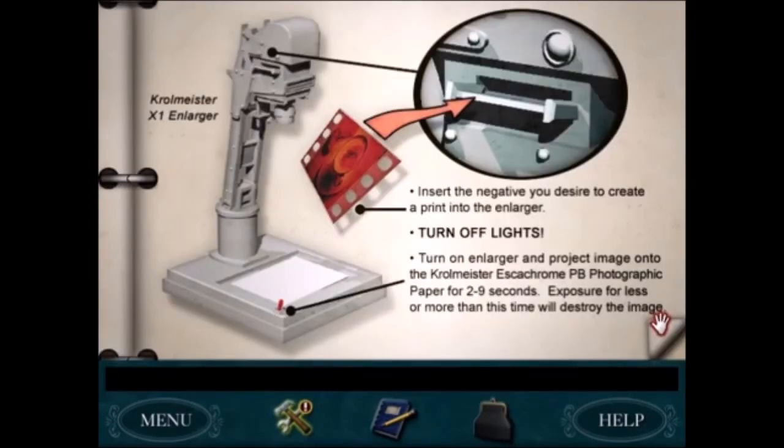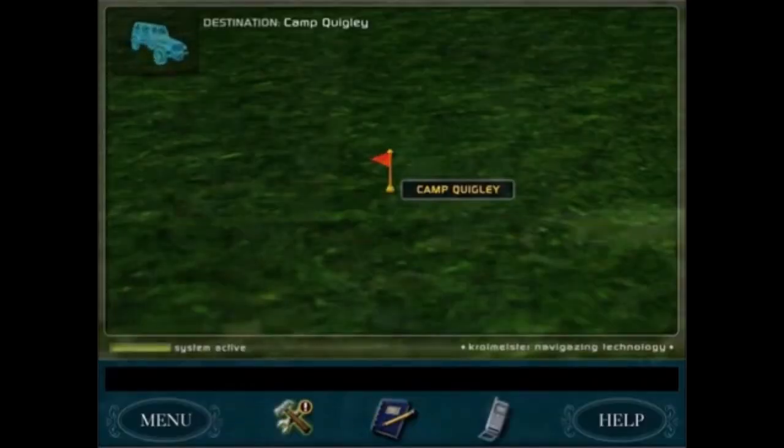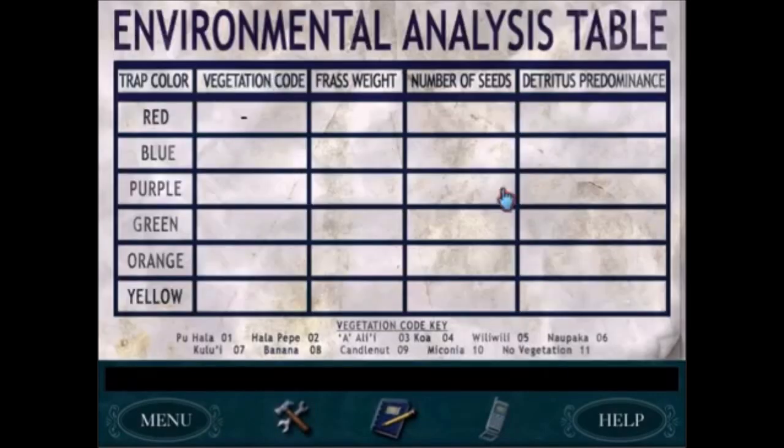No surprise with Danger by Design — the worst puzzle is developing the photos in the dark room. I can't think of anybody who actually likes that puzzle. Similarly, everybody dislikes the frass puzzle in Creature of Kapu Cave. It's long, and it's boring.